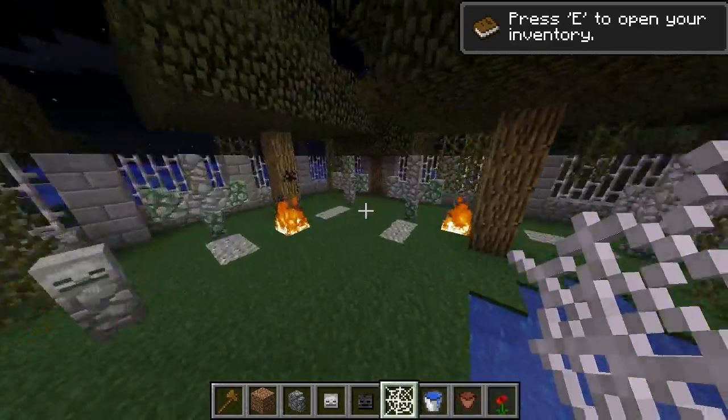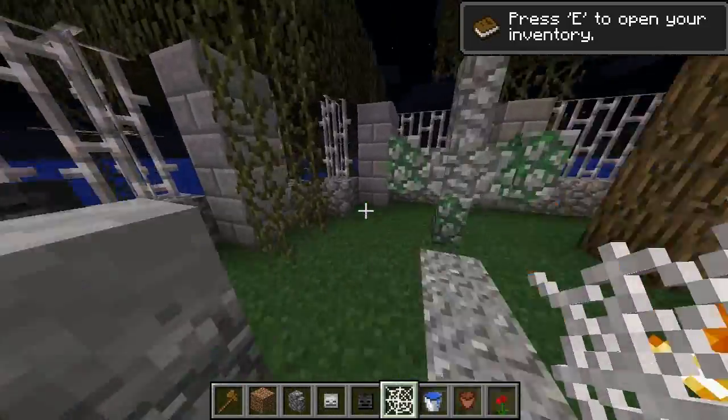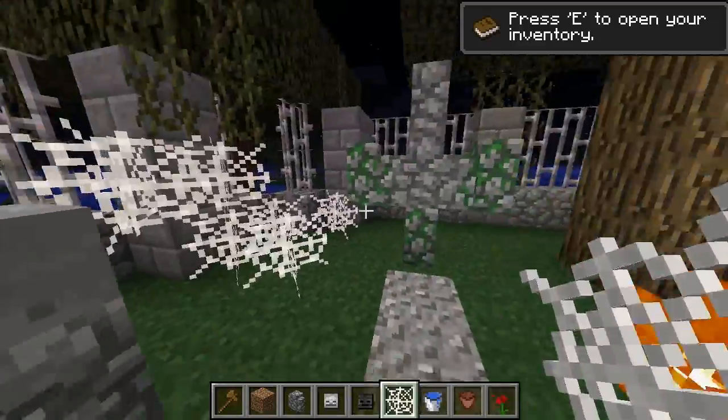Take out your cobwebs — of course we need cobwebs. This is like the number one item that's going to represent Halloween in Minecraft. So I just kind of went around and scattered cobwebs everywhere.